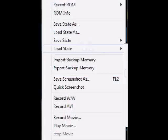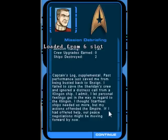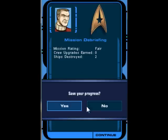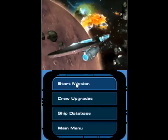We're just going to continue from here. Congratulations, Romulan Heavy Cruiser — you've unlocked the Romulan Heavy Cruiser. This can now be played in multiple skirmish modes. It's cool. Well, I think that's going to do it for this episode. So yeah, see you guys next time. Goodbye. Goodbye.